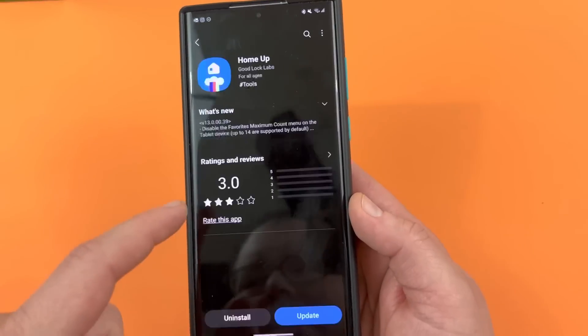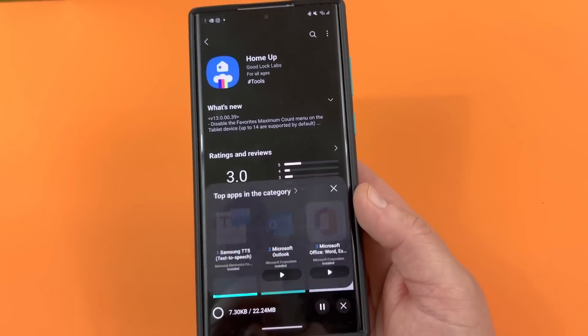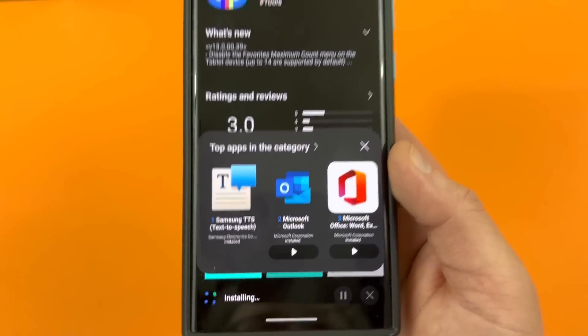If you tap on HomeUp, let's go ahead and update that. Let's see how large the update is — 22.24 megs on this one.